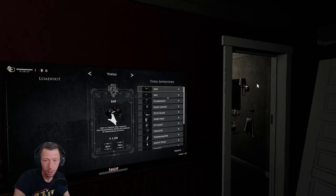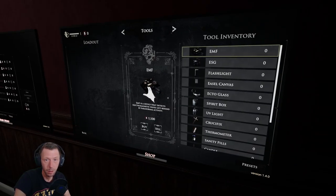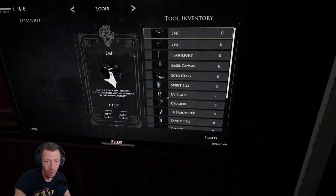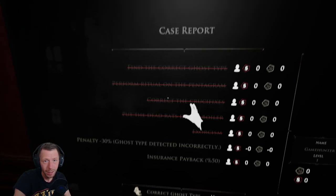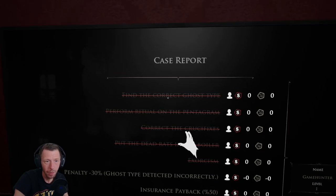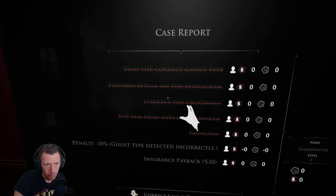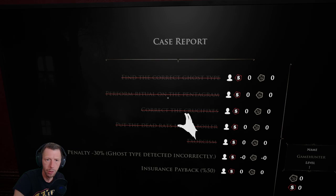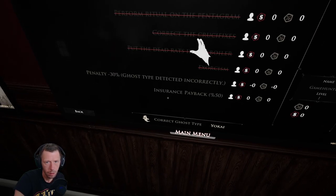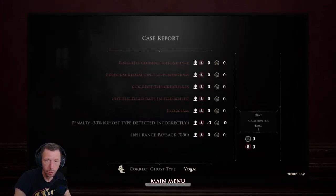Then we can open the door and get out. But we can't buy a crucifix — we have no money. So this is the thing: we have to find the correct ghost type, we get money and XP for that. And I guess this changes every time because I don't think we have performed a ritual on the pentagram before. Let's get back in there. The correct ghost was a Yokai.